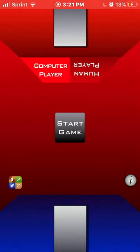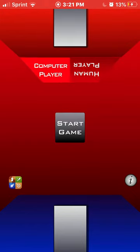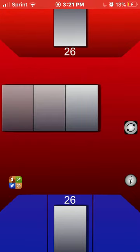I've already selected the computer player, and if I wanted to play with one of my friends, I would have to pick human player, and you would have to rotate your device. So yeah, I'm just gonna pick computer player. I'm gonna start the game. Here we go.